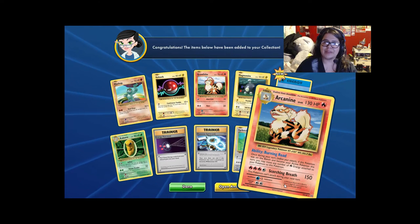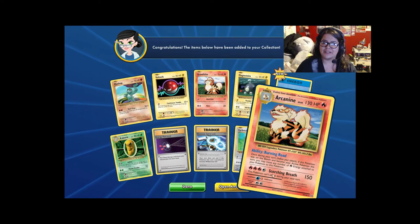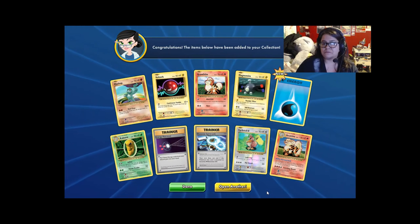For some reason I cannot get over that attack energy cost for a Stage 1. But whatever — with first-gen cards you kind of had to make do. There wasn't really all that much variety as we have now.